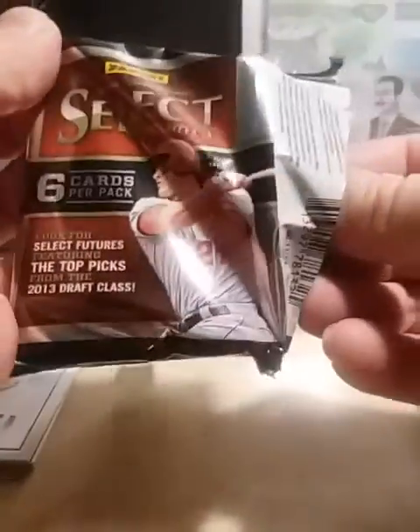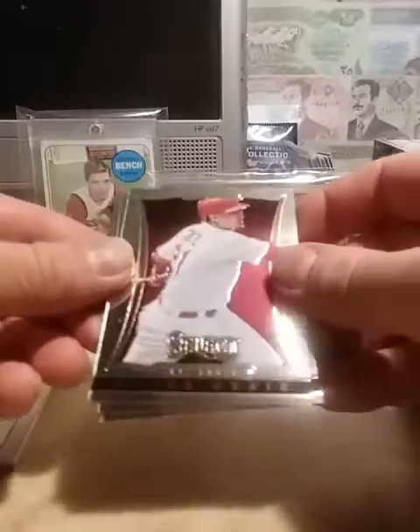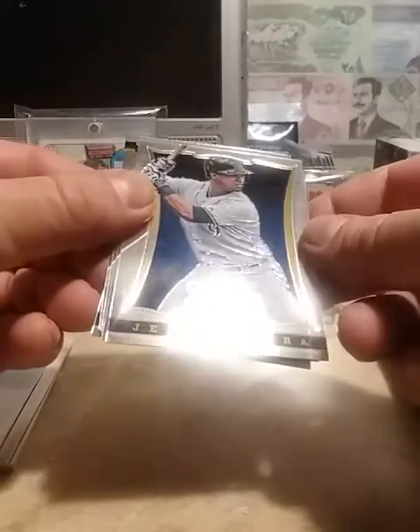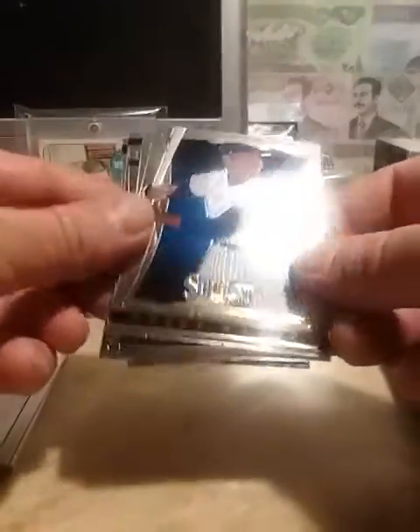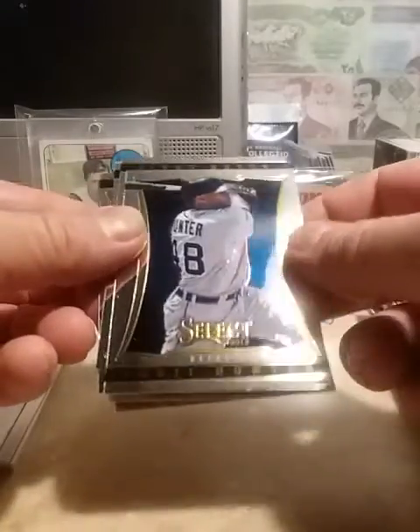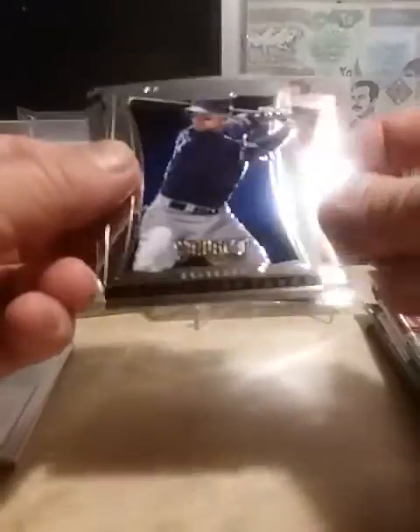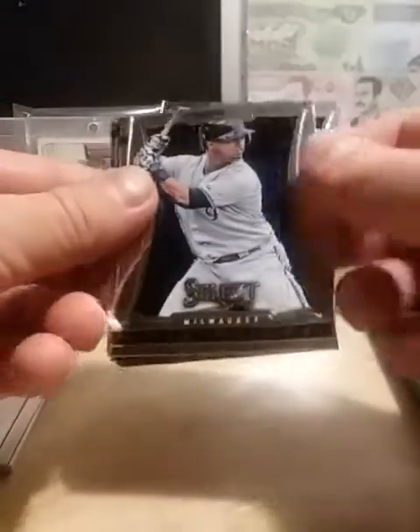Let's go to the 2013 Select. These were a little expensive - I think I paid $12 for this pack, but it's something to rip. Trying to find the Trout. We got Alan Craig, Carlos Gonzalez, Juan Sagera, we got an Ernie Banks, Felix Hernandez, got a Torrey Hunter, and Alan Craig, Carlos Gonzalez - and we're back to the beginning. Alright, nothing in there.